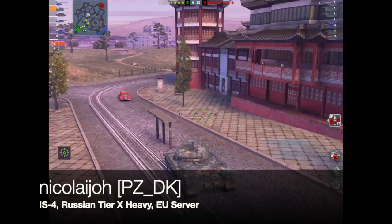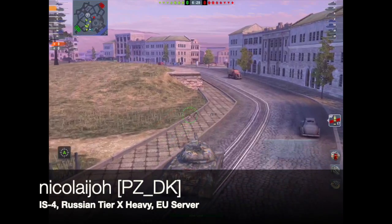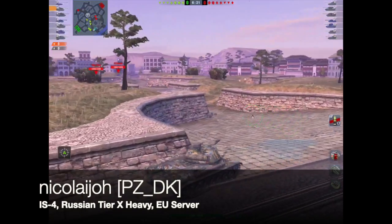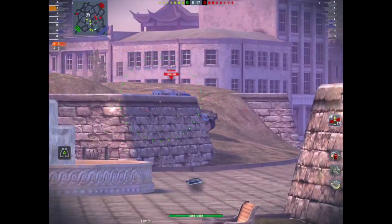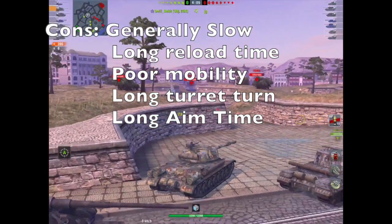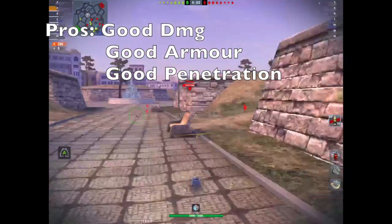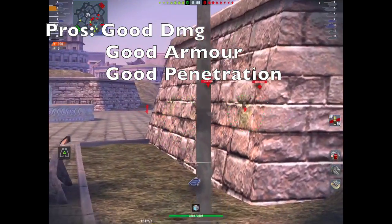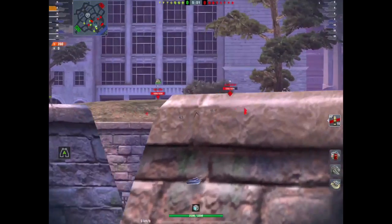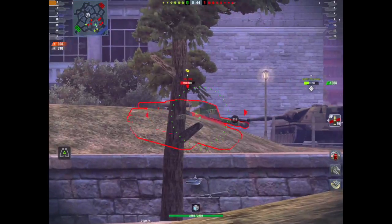Next we move on to heavies, and this is Nikolaj of PZDK rolling out in the IS-4 — the Russian tier X heavy on the EU server. Heavy tanks are different beasts. These tanks are bullies. They are meant to be front line, they are meant to be bullies. They generally have very good armor, a long reload and a lot of damage output. As a heavy you can spot because you should be on the front line to an extent. What you should be doing is utilizing your hit points to bully the other team, which then allows the mediums, the TDs and the lights to put shots in whilst you're brawling and bullying.